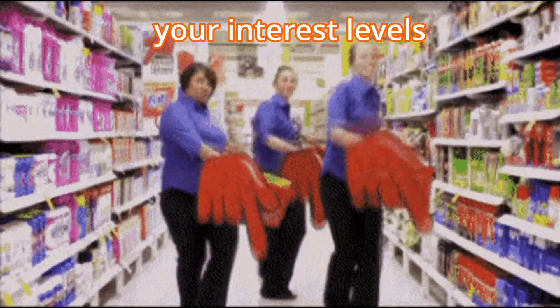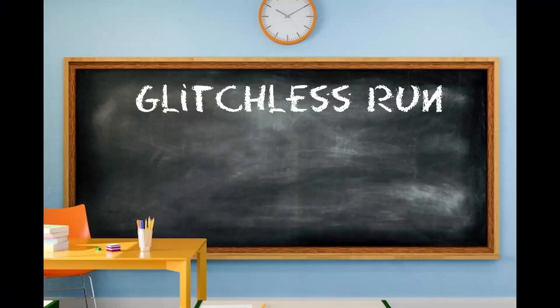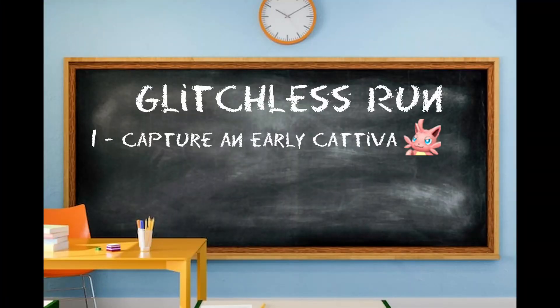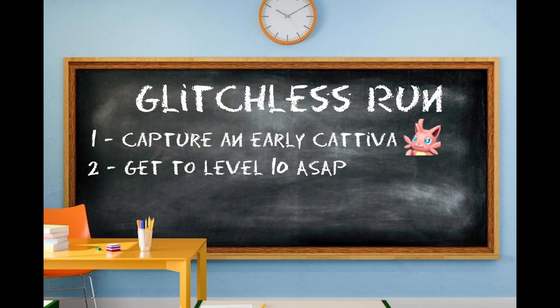The first step in doing a speedrun is research. Not the most interesting thing to do, so I'll just summarize it for you. The entire glitchless run relies on two things: one, capturing an early Kativa, and two, getting to level 10 as quickly as you can.